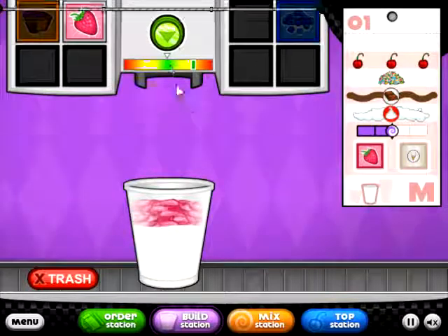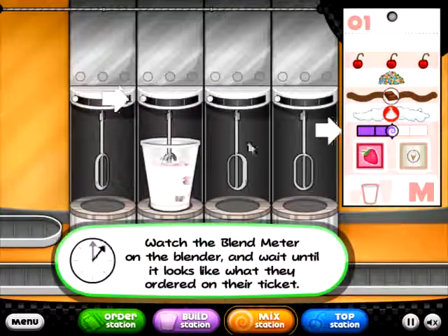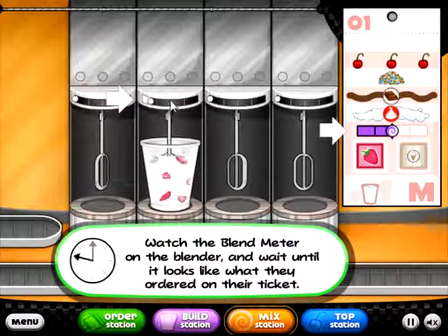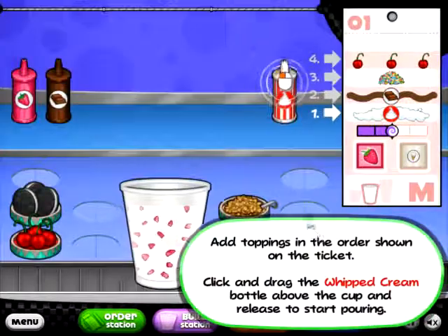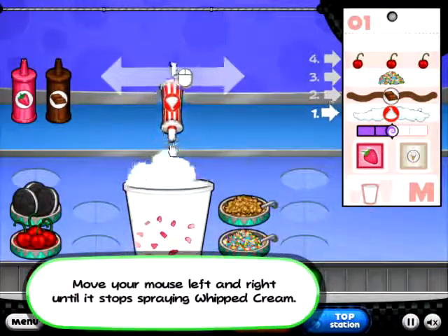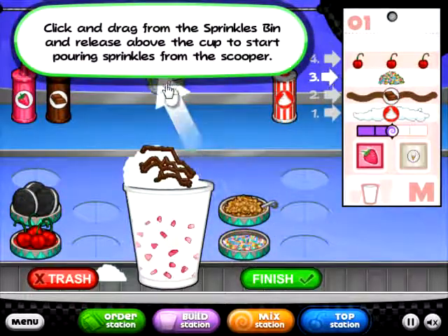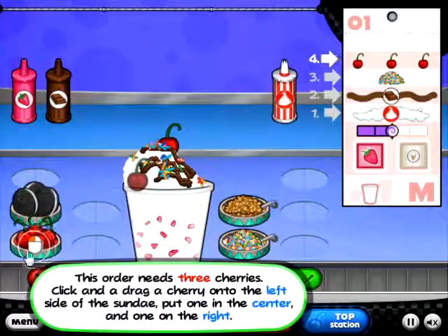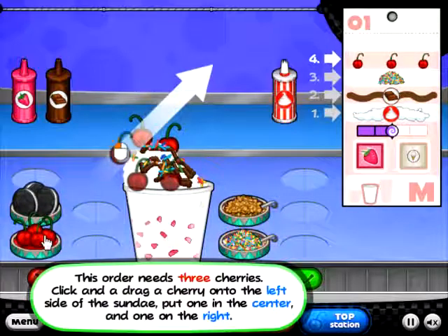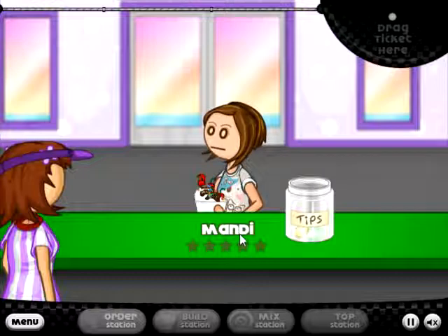If you get it in the green you actually get extra tip money. You put it in and then for the blend you gotta watch it because it's got to get to a certain point — it can't over-blend and it can't under-blend or else you get in big trouble. Whipped cream — you want to try to keep it in the cup. Sprinkles — you can't not like sprinkles. Oh, you're supposed to move it! Sprinkles went everywhere!